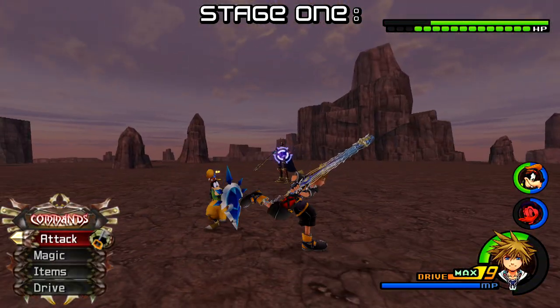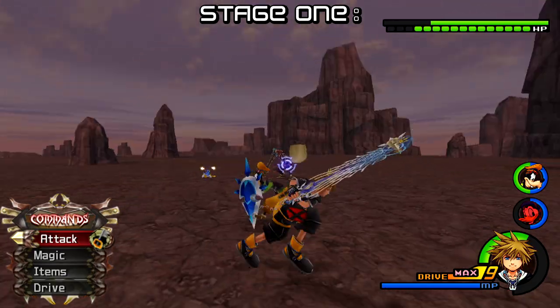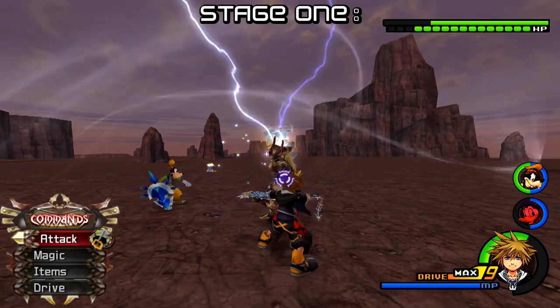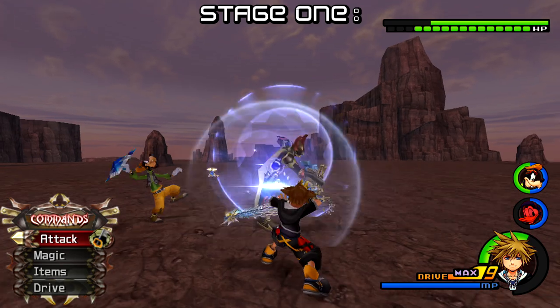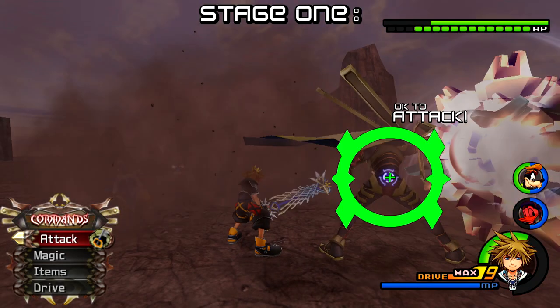If you see Lingering Will at any point just running towards you — not teleporting or anything — it means he either wants to punch you, curse you, or do some more Rising Suns. Let him run to you and I'd say you guard. Most likely, about a 70% chance or higher, it's going to be that punch, which after one guard, just do nothing and once the move ends he will be vulnerable and you can go ahead and attack him.